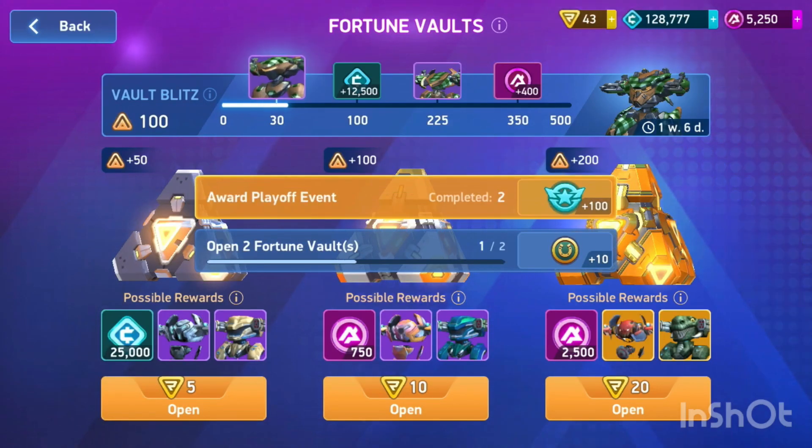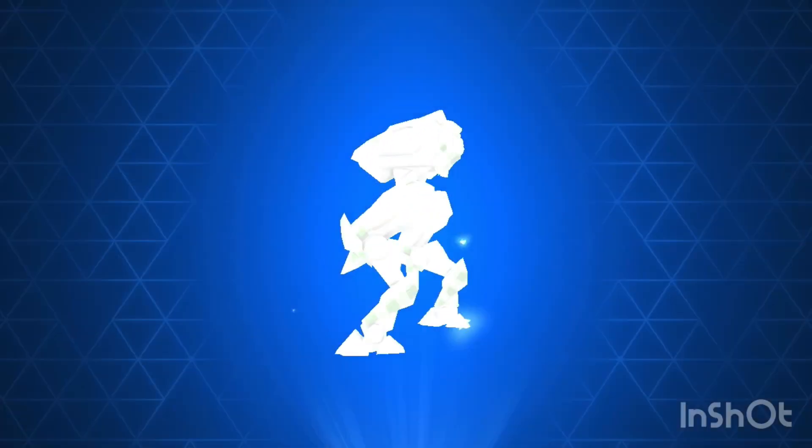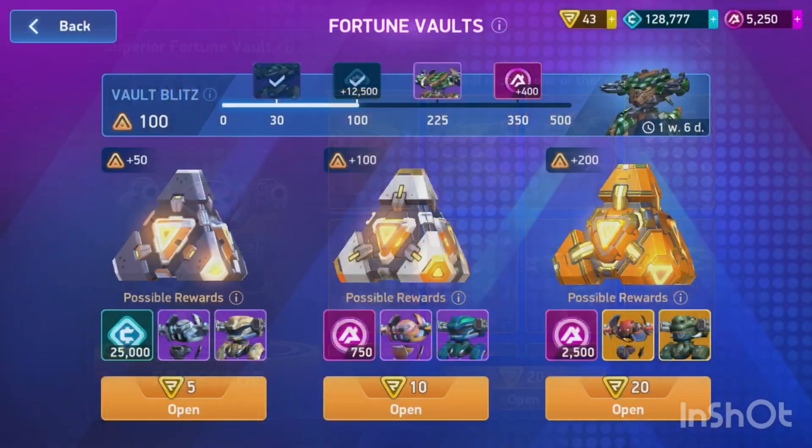Now since we're opening it during a vault blitz, we'll get some rewards along the way. We got some credits. And we got a skin for Panther — Tartan. I don't really like that skin. It's okay, but let's go into our next crate.